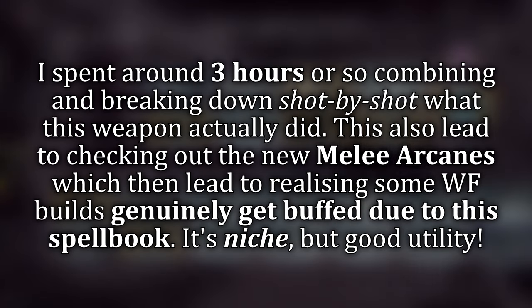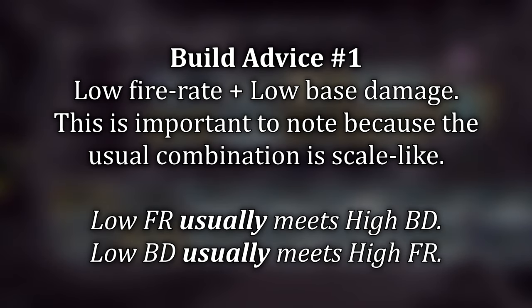I want you guys to put a level of trust in what I say when I tell you I tested this weapon. I spent three hours inside the simulacrum trying all different kinds of synergies and seeing what works and what doesn't, which led me to these build routes. Number one: the weapon has low base damage and low fire rate, meaning it's not going to hit super hard. It's more of a utility weapon, and the invocation mods are more core to what you want out of this book, with the canticle mods adding some extra spice on the side.